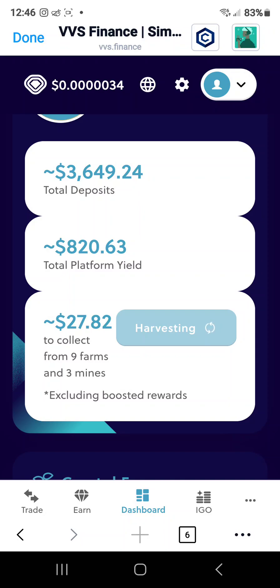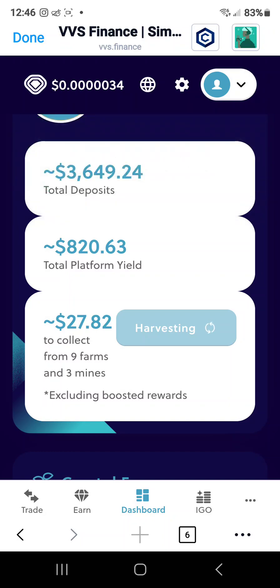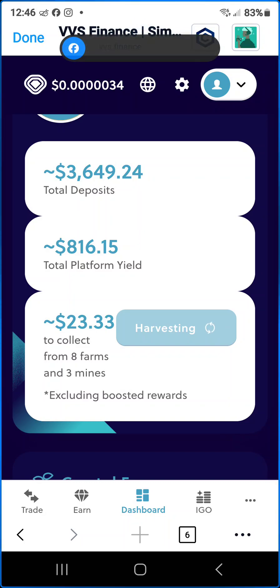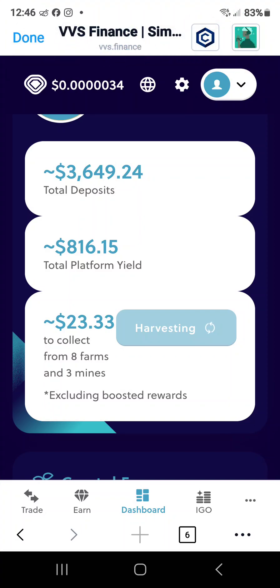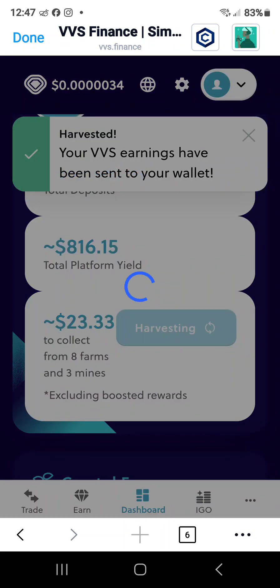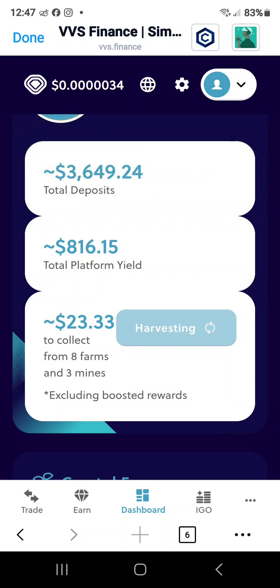Basically what we're going to do, since we want to earn as much wrapped Bitcoin as we can, is we're going to move a chunk of our VVS, stake it to get more xVVS, and then put it in the farm. I don't know how long that farm is going to be available, but we want to move as much of our profits or investment into that mine so we can earn as much wrapped Bitcoin as we can.